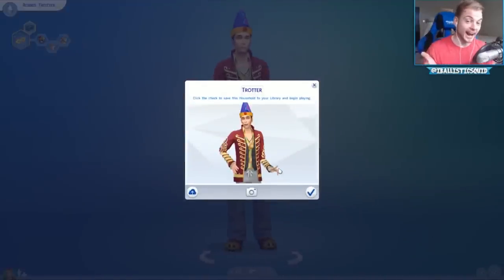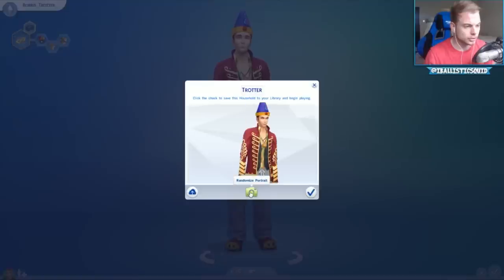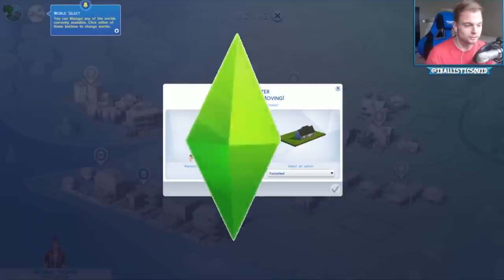Look at that — ha ha, that is the best image ever! Click to add this household to your library. Show me crazy — come on, there we go! Crazy Boris — that's what we need, what we want, what we love.